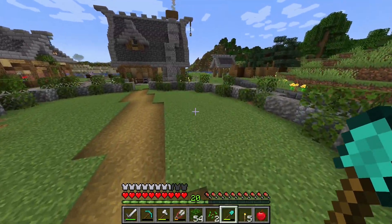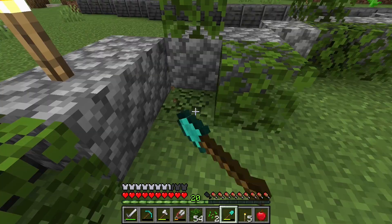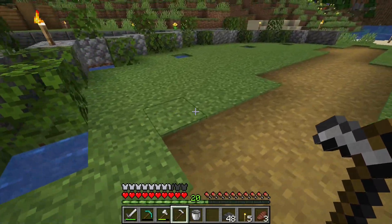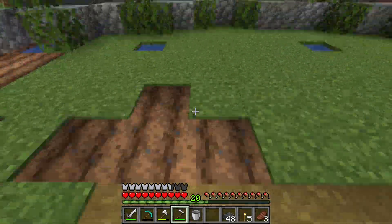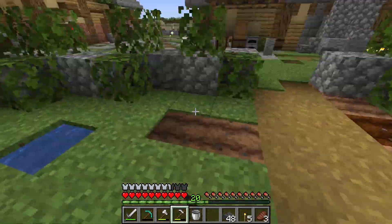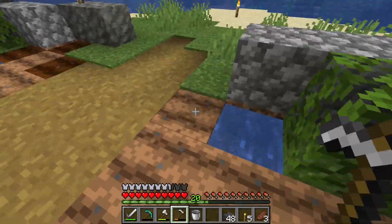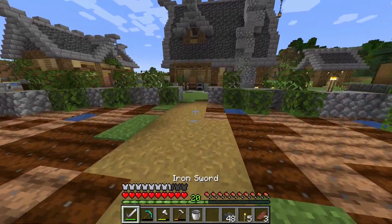Our diamond pickaxe is about to break — we'll have to find more probably in the next episode. We have a pathway going down the middle now. I'm going to add some water right here — I have one bucket, so let's fill it up. We're going to put water in all of those holes and then make a garden hoe. Let's get to work.